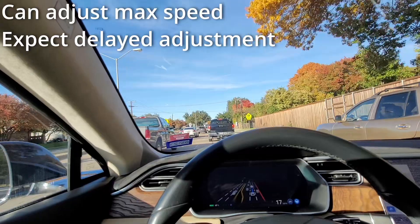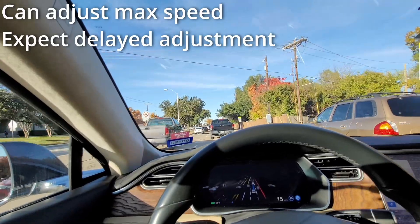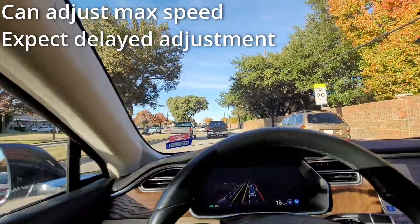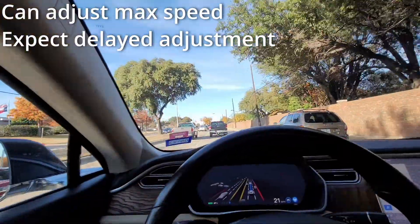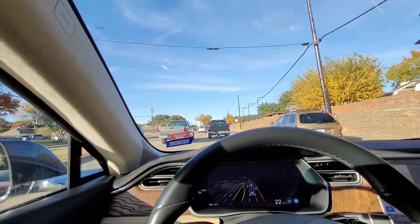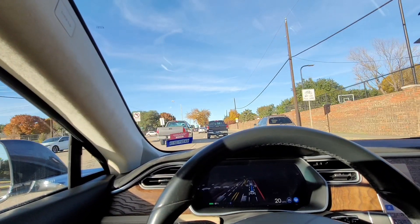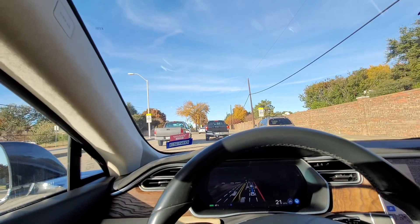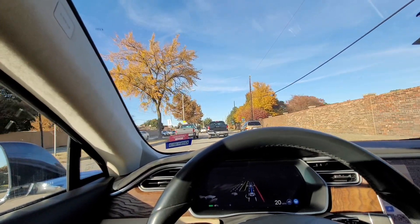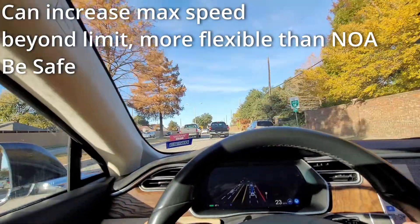Beta is not all that quick about adjusting to that, so be warned: if you reduce the maximum speed by say 10 or 15 miles an hour, it's going to take a while before beta actually does that, unfortunately. But it will eventually do what you told it. I wish it would do it a little bit quicker because usually there's a reason why you're telling it to do that. Now we're resuming the 40 mile an hour speed limit so we can crank the speed back up to 45. If you're on beta, by the way, it will allow you to increase the speed limit beyond that, but that's not something we want to do.